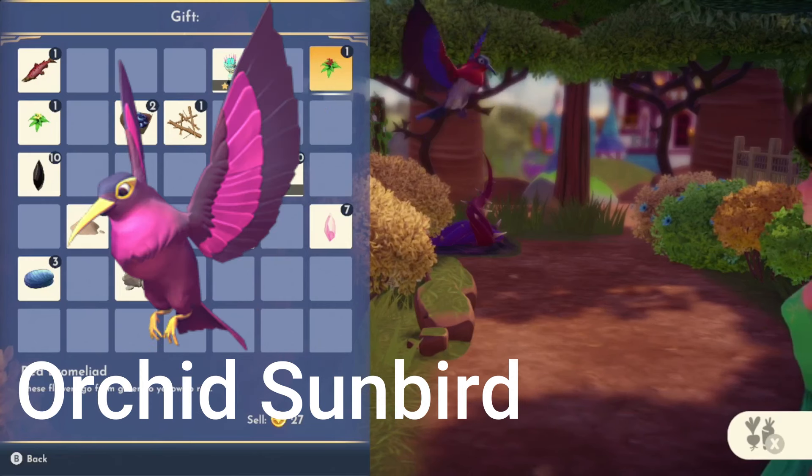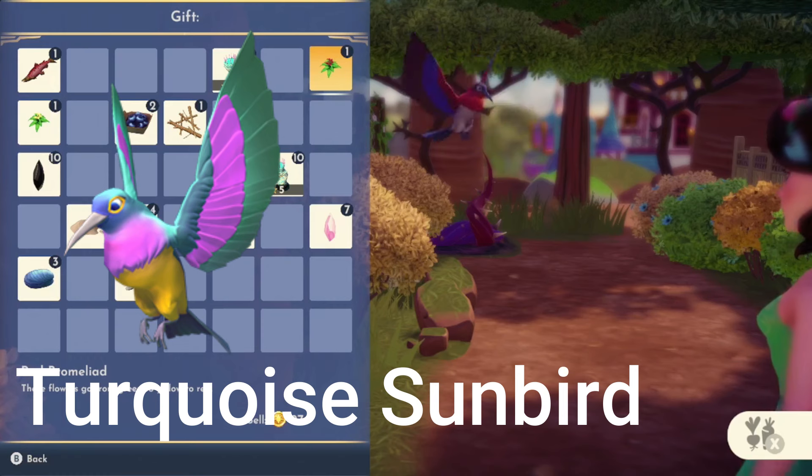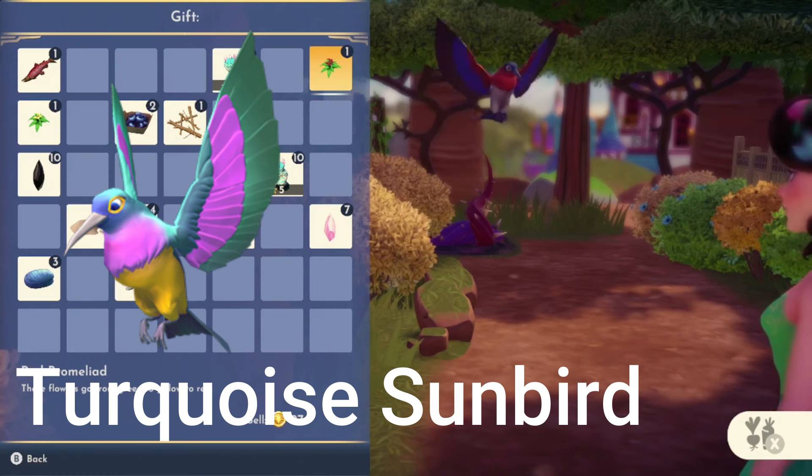The orchard sunbird loves pink and purple flowers, and the turquoise sunbird loves blue and pink flowers.